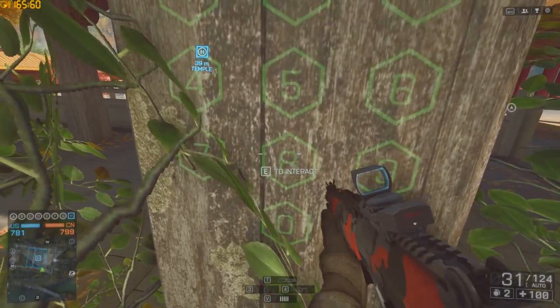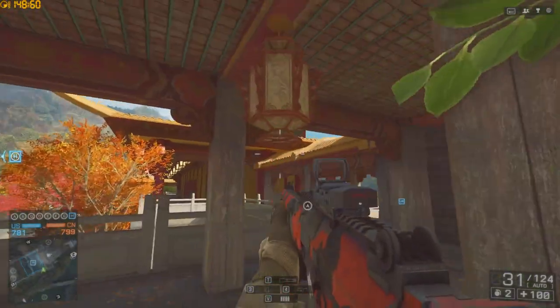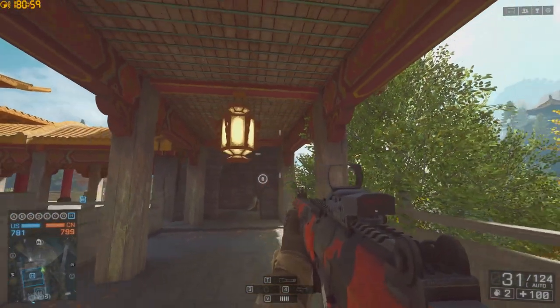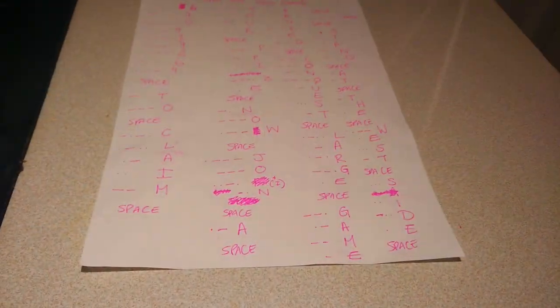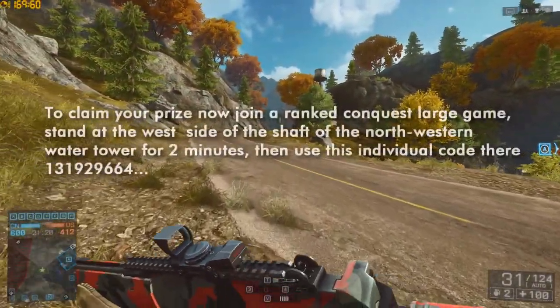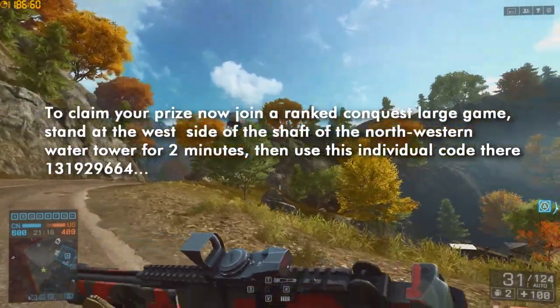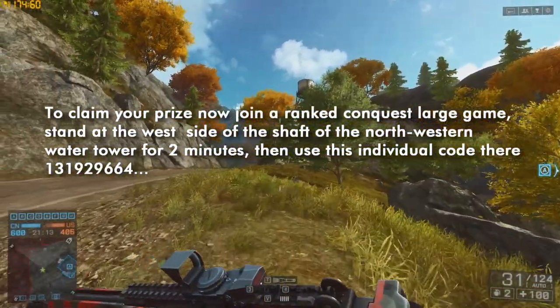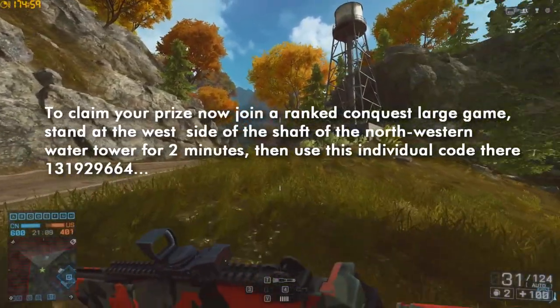So now let's go back to Dragon Valley and input this into the keypad. You'll get a double beep to confirm it's correct, and then the Morse code lantern begins to flash again — this time quicker. It says: 'To claim your prize, now join a ranked Conquest Large game, stand at the west side of the shaft of the northwestern water tower for 2 minutes, then use this individual code there: 131929664.'